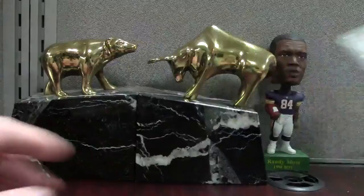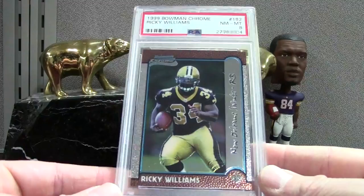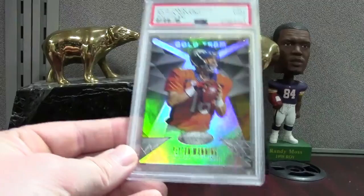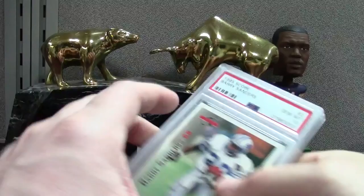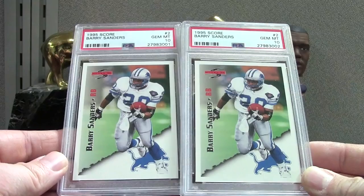Here's a Ricky Williams PSA 8 — pretty shabby, I think it's off-center top to bottom. There's a low-tier insert Gold Team Peyton Manning PSA 9. We've got a couple Barry Sanders — just pack-pulled cards I thought looked good. Barry Sanders '95 Score base — a couple of PSA 10s on these. I'll keep one and put one in the store so somebody has a chance for their registry. And we got a Faulk Bowman second year, '95 Bowman mint 9.